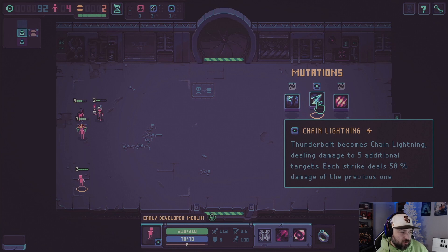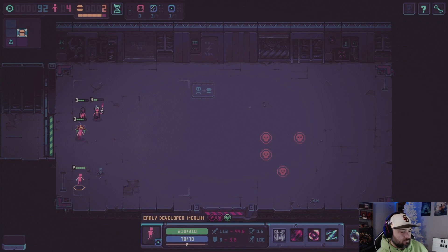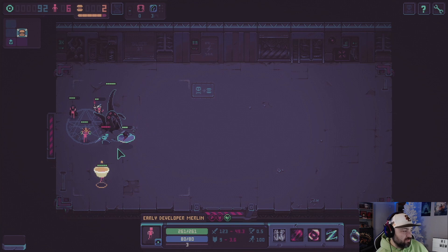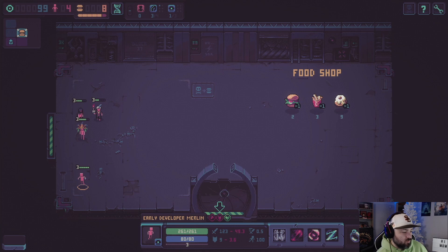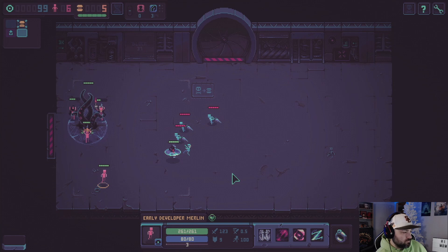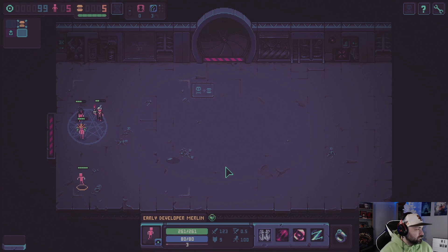We're going to take this because we're going to supplement the cultists with mages for sure — complement, supplement, whatever word you want to use, they're going to be part of the build. The plan is to have somewhere around 18 cultists by the end — that's likely where we're going to end up, if all goes well.